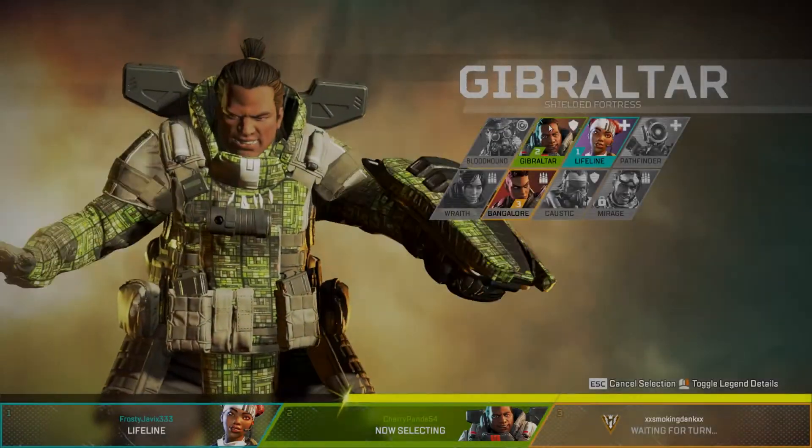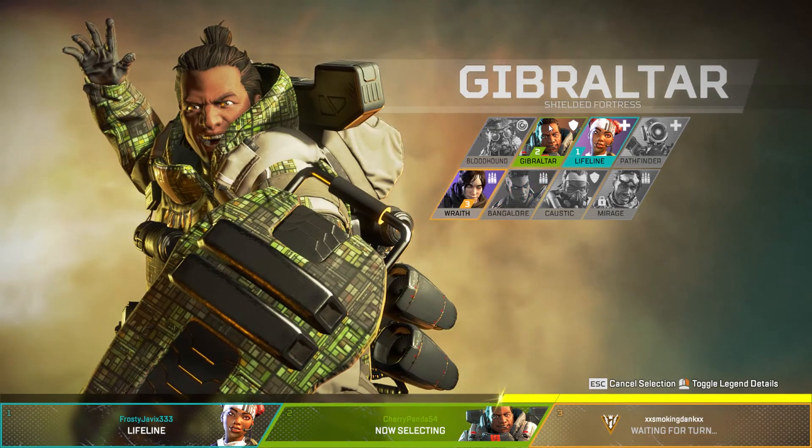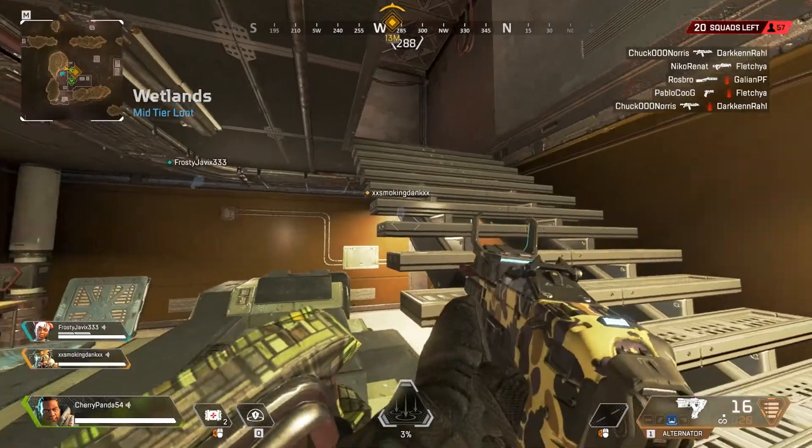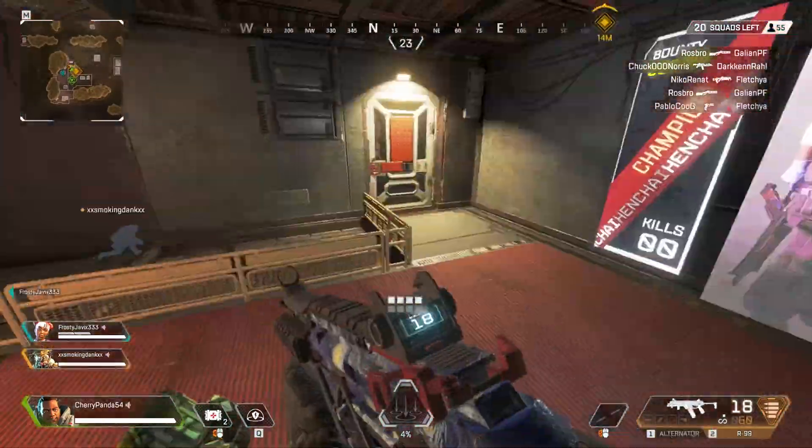What's up guys, welcome back. Today we're going to be talking about Gibraltar. Gibraltar is considered a defense character and his abilities reflect this. He can protect himself and his teammates with his abilities and he's one of the hardest characters to beat in a one on one gunfight.